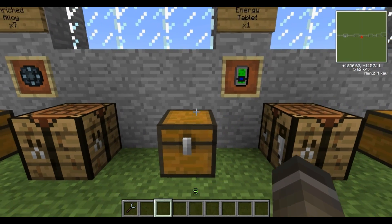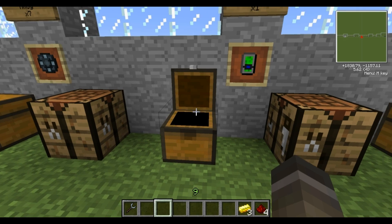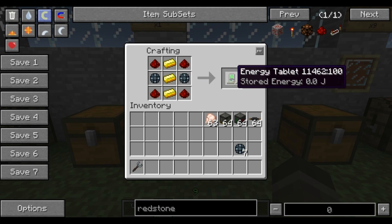Next thing is an energy tablet — we haven't actually showed you how to make one of those before. It's essentially like a battery, but it stores a bit more power, and it's also a component used to make things. You just put the gold bars or ingots straight down the middle, enriched alloy on the sides and redstone in the corners, and that's one energy tablet.